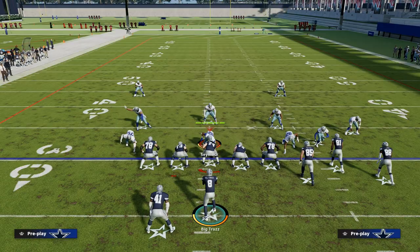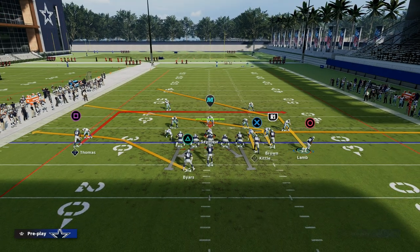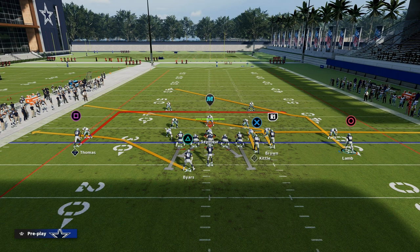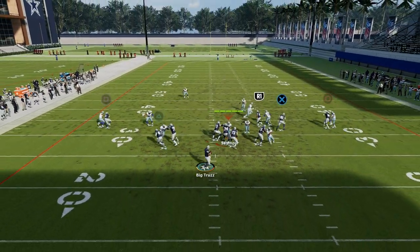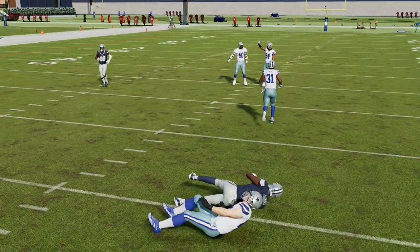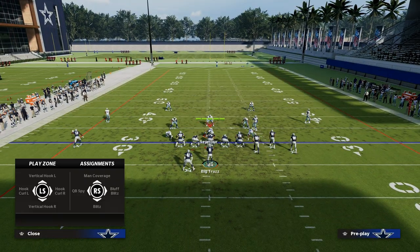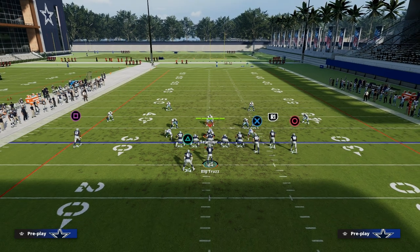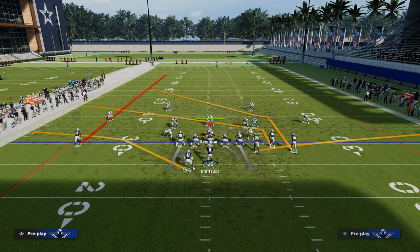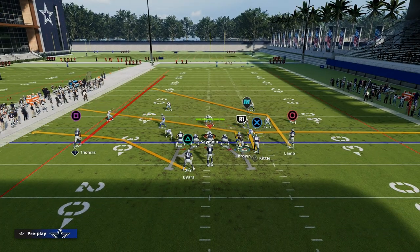A secret variation of this play is a super man-beating friendly setup using a post route as the deep man beater combined with a slant and dig route concept. It's the same basic principle — just attacking from different pockets. You can run the same concept 15 different ways, which is why understanding principles and concepts is so much more important than anything else. If you want to learn the specifics, make sure you're in the Patreon.